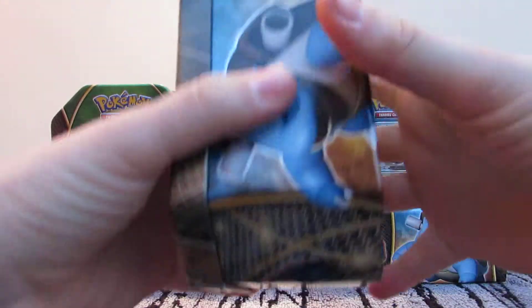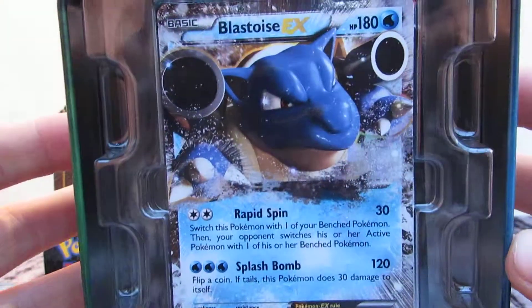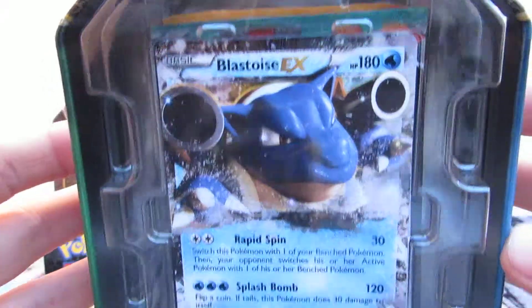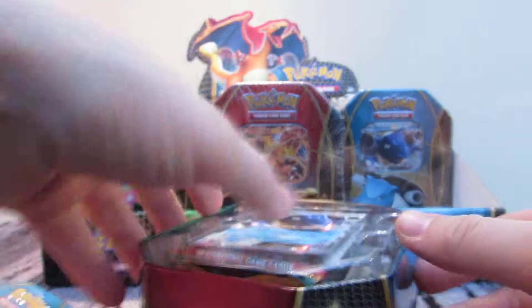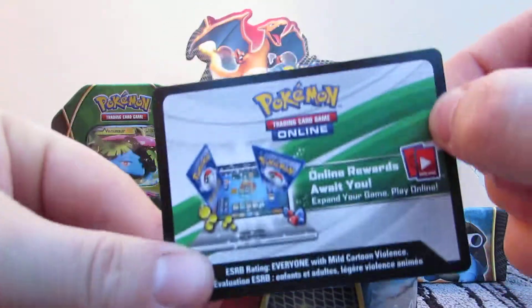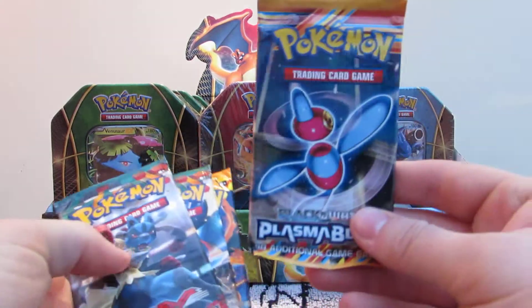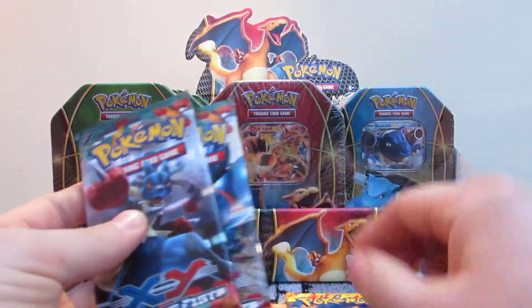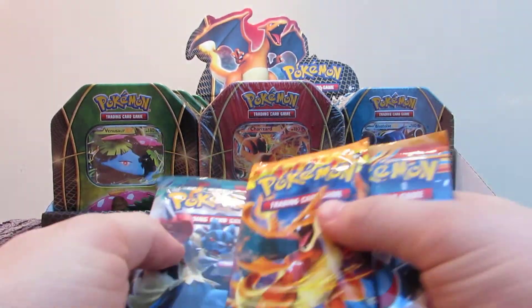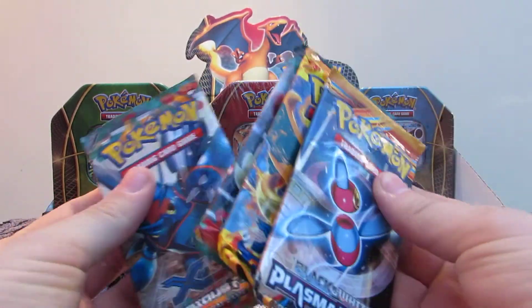As you guys know, I like to open up everything on screen so you know it's not - there you go - Blastoise EX with Rapid Spin and Splash Bomb. Really nice card there, really nice artwork to it. You've got the tin code card, and as with the previous case we've got Plasma Blast, Flash Fire and two Furious Fist packs. We're going to go with the oldest to the newest.